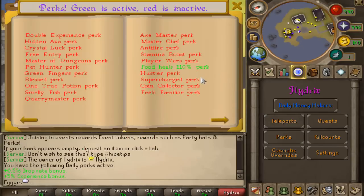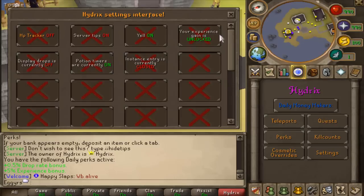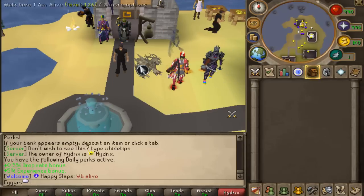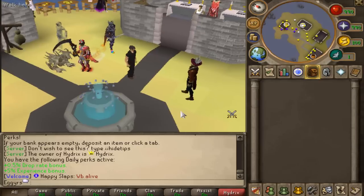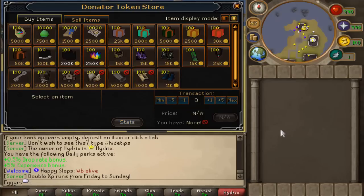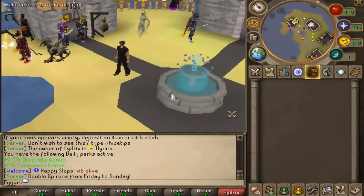Overall, this server is actually mad clean. There are a lot of different perks — you have a hidden Ava's Accumulator, Double Experience perks, Green Fingers and Pet Hunters, Stamina Boost, Player Wars perks, and Food Heals which is the one I currently use. There's even a clean-looking Kill Count interface. I'm not going to spoil too much — you guys obviously want to check out this server yourselves. Highly recommend jumping on whenever you get the chance. This is maybe my sixth or seventh video on here and I'll keep coming back. Make sure to enter that juicy giveaway — 25,000 Donator Tokens can buy you a lot of different goodies. The link will be in the description down below. Until next time, later!